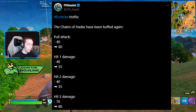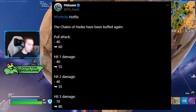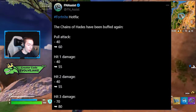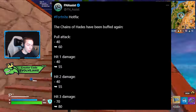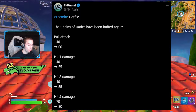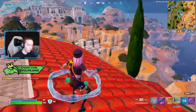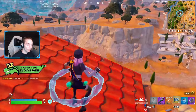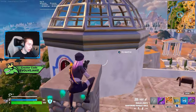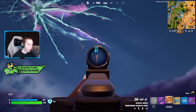The final weapon buffed in this update is the Hades Chain. The pull attack will now do 60 damage instead of 40, hits one and two will now do 55 damage instead of 40, and the third hit will now do 80 damage instead of 70. A full combo does 190 damage if you hit all three attacks, and a pull into a full combo will do 250 damage — meaning you can kill a full HP opponent in both builds and zero build.